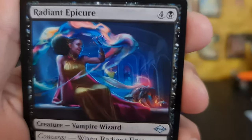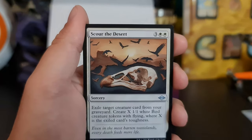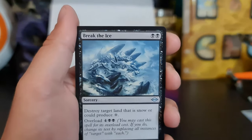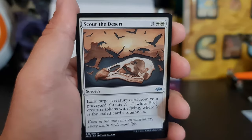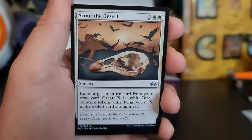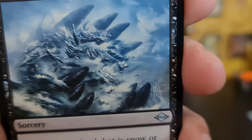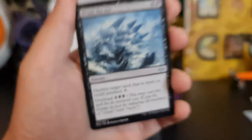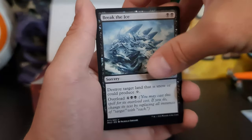Radiant Epicure. Scour the Desert — not to be mistaken for scouring for dessert when you're hungry late at night. Break the Ice — that would have been a good first pull out of the pack. Cause you'd be breaking the... yeah, okay, you get it.